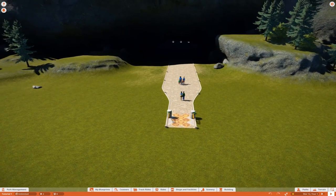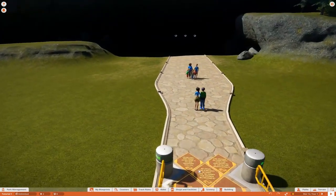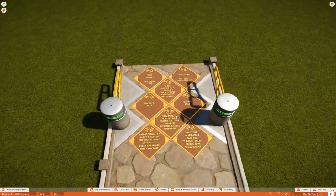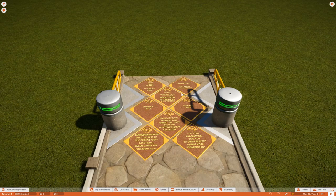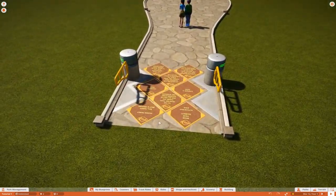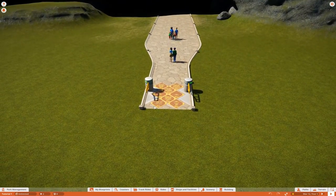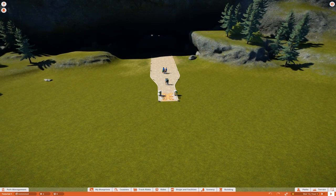Right off the bat you're noticing a couple things — we've got a path that goes from a larger path into a smaller path and then into this area with these weird little tiles. Those are actually players who were part of the Foundation program; they paid a pretty penny to have their information in the game. They're in every game and you can't get those now, but they were part of the initial alpha early access thing where you could participate and get some really cool additional features.